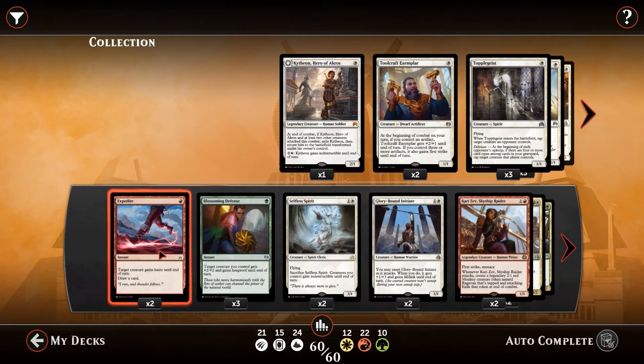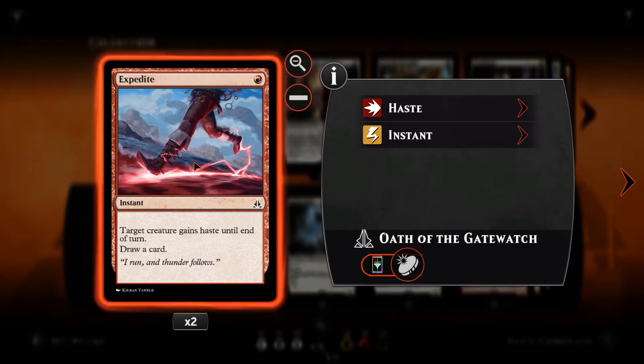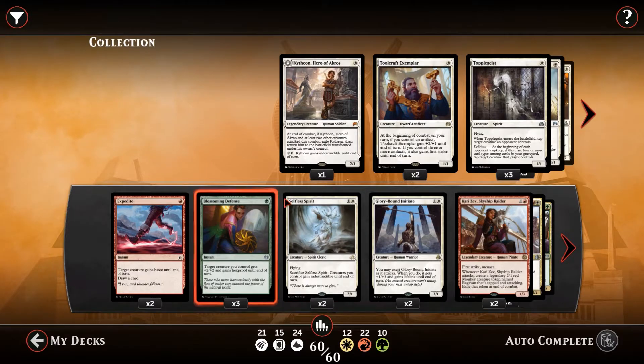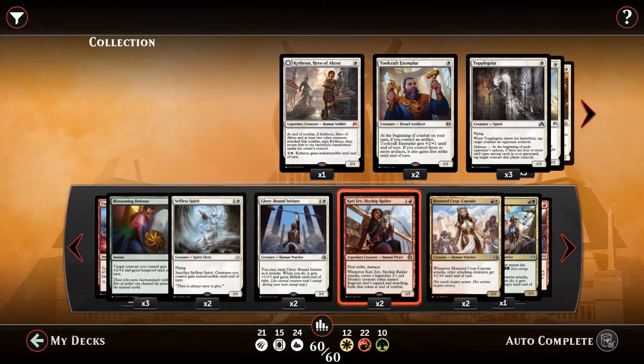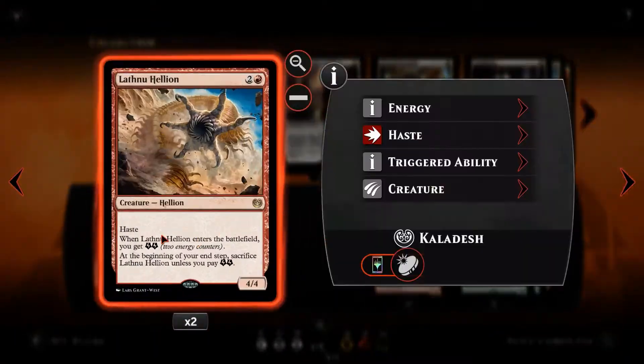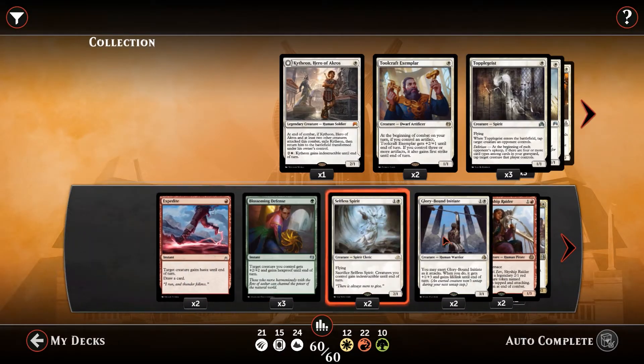Starting off with Expedite — a 1 red mana instant speed card that says target creature gains haste until end of turn and draw a card, so it cantrips itself. If you want to find more answers, you can throw this in for no value as long as there's a creature on the field. But ideally, you can stick it on any creature. On turn 3 with an initiate, we can use 2 mana on the initiate and 1 mana to make it hasty and swing for 4 — just like a Lathnu Hellion.